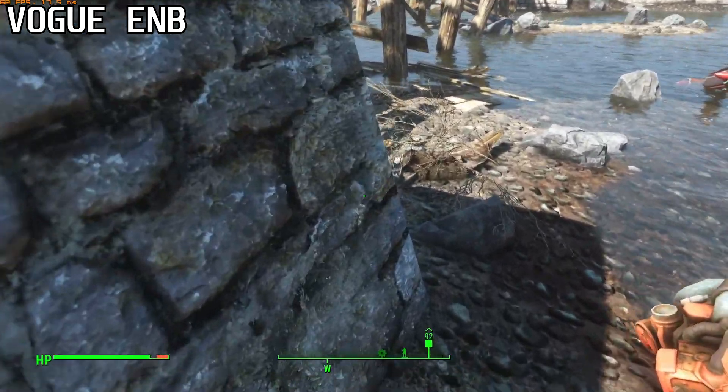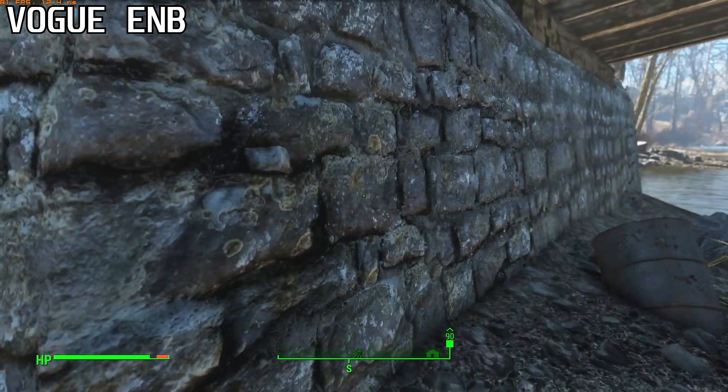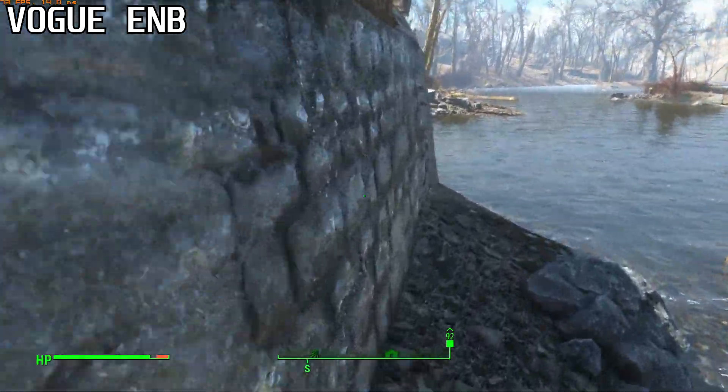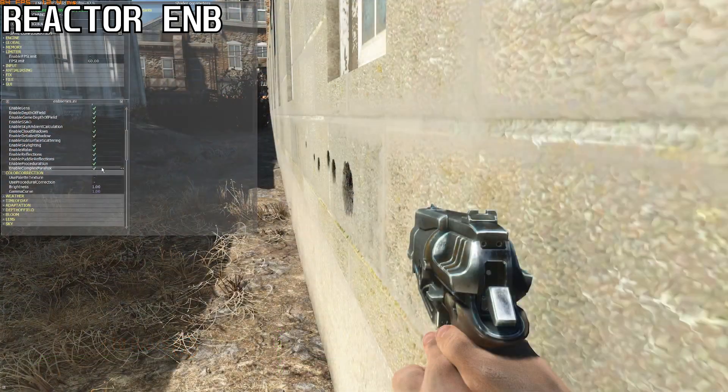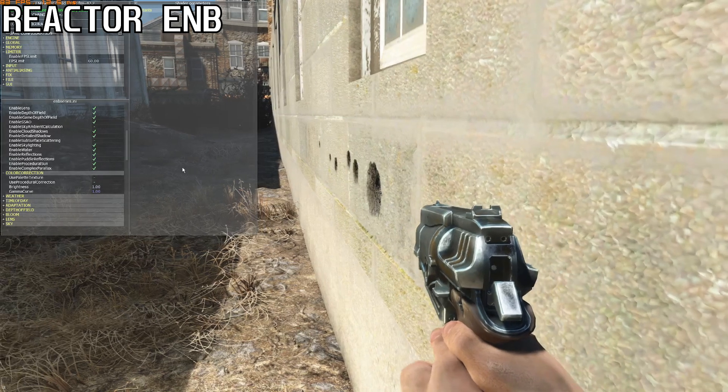Complex Parallax is a new feature from the latest version of ENB, but it's not entirely what it's cracked up to be. The parallax effect can sometimes look good, but it breaks at oblique angles, and any decals on top of parallax textures will appear to be floating. It also eats up 5-10% of your performance.